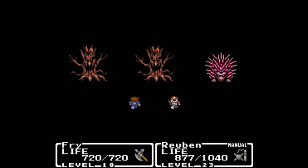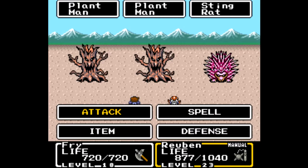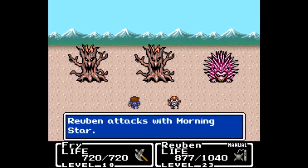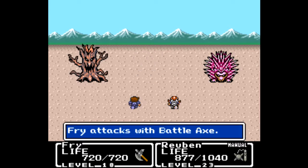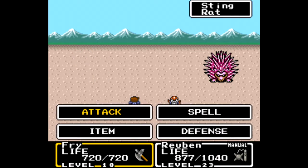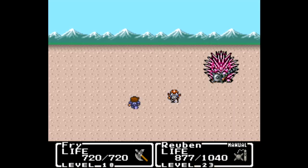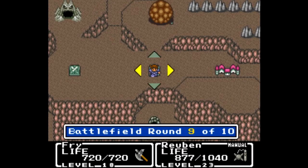On to another battlefield. This time we have plant men and a steam rat — just the one steam rat. Should be easy enough to take these guys out, especially since I go first. We'll take out the plant man quite easily. I'm still five levels lower than Reuben so it takes a little bit of work, but I get a critical hit on the sting rat and we get a big chunk of experience for this one.